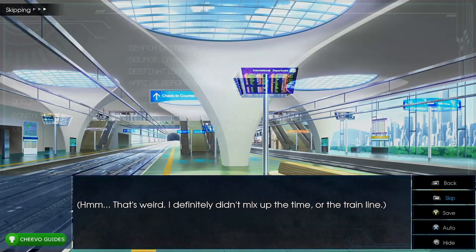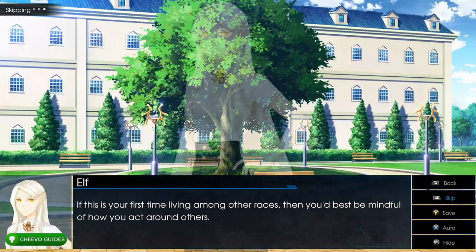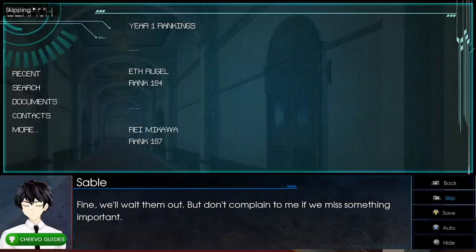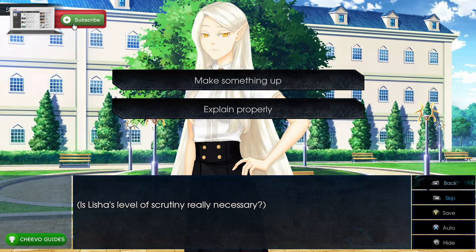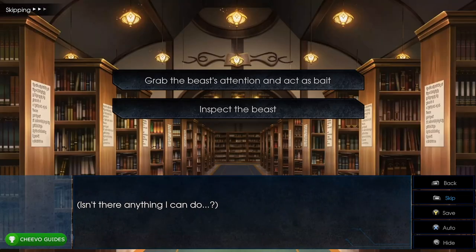Press RB to start fast forwarding. For our first dialogue option, select the top one: 'It isn't broken.' After that, continue to fast forward. For the next dialogue choice, choose the top option: 'Make something up.' Then choose 'Grab the beast's attention and act as bait.'